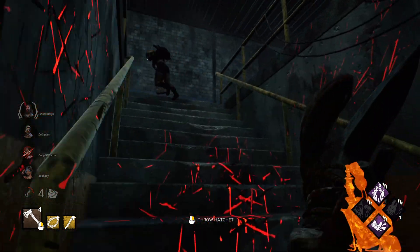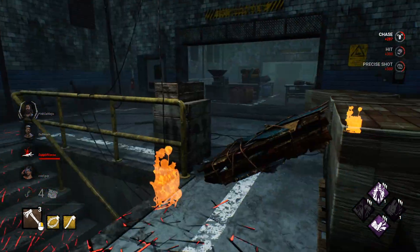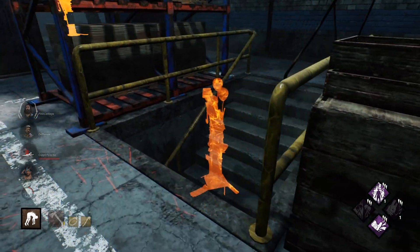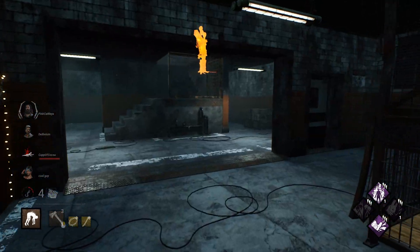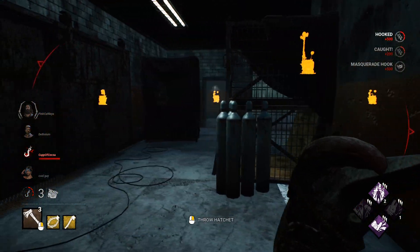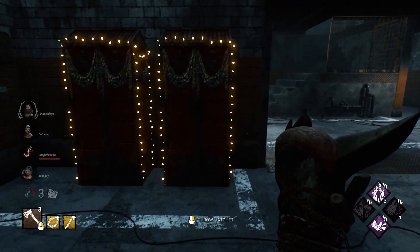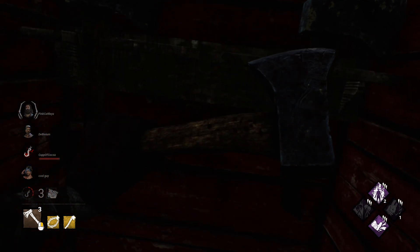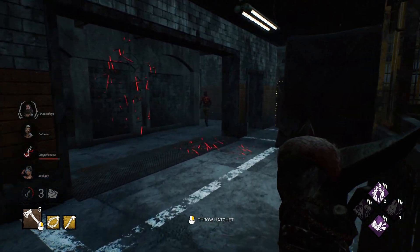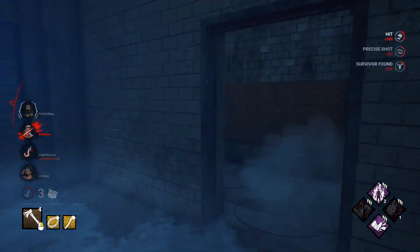Her plan was to do whatever that was — I'll take it though. This is very engaging gameplay, by the way — we love it. But this is definitely one of my preferred builds on Huntress: I love Fire Up and I love Lullaby. We do have one guy dead on hook. So this guy's gonna have to come around here, probably. Oh hi — you're dead. You know that? Oh, I managed to thread it — we're pogging!